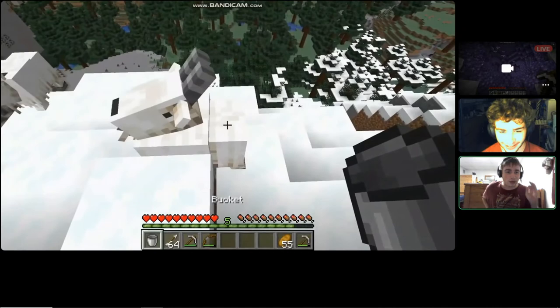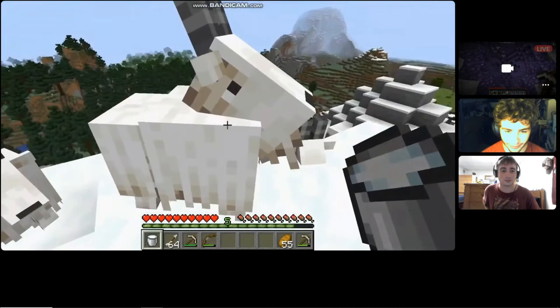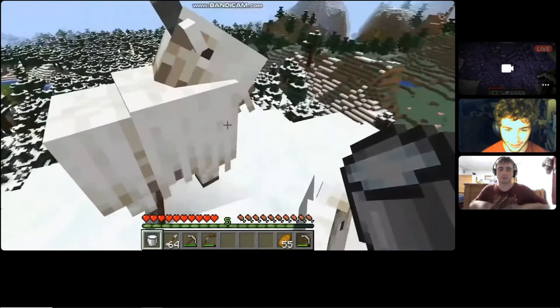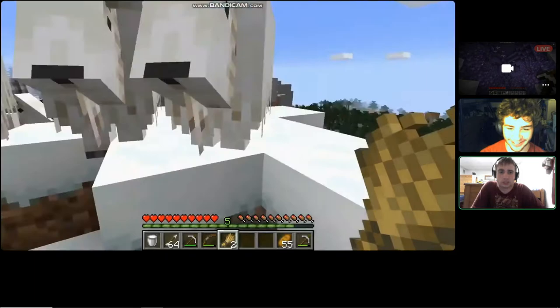My girlfriend — my roommate — you milk her? That's her bed right there! Oh no, I accidentally punched one of them while trying to get milk. Will it headbutt me? Apparently they do not headbutt me. You can't tame goats, but you can make them follow you with some wheat, and then you can breed them.